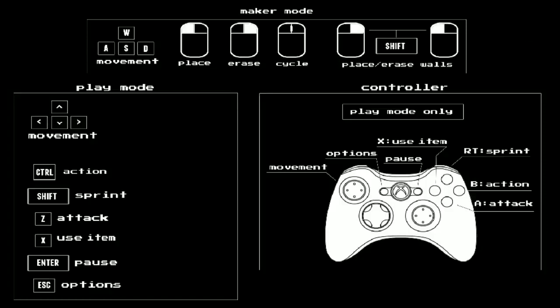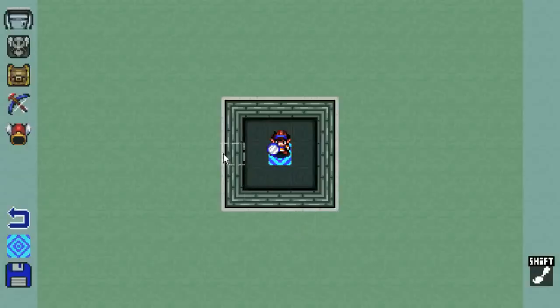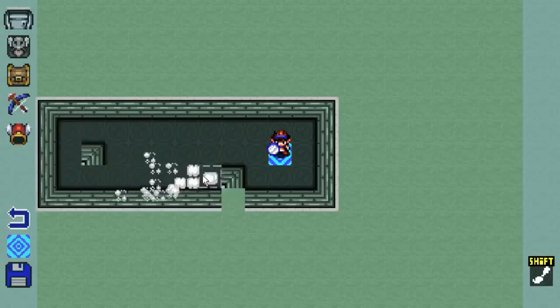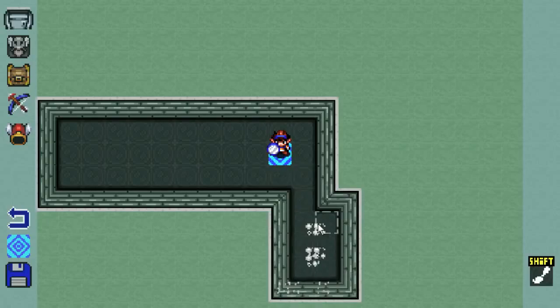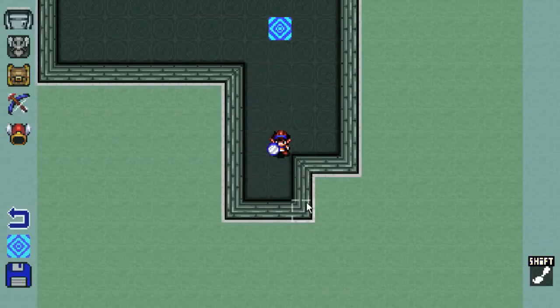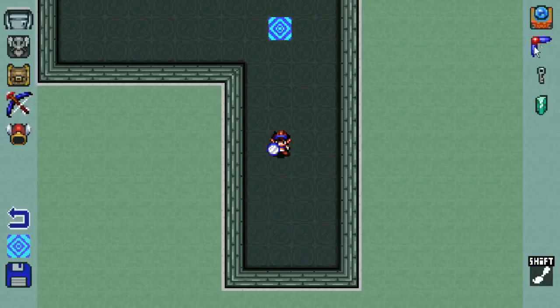So this is called Legend Maker. What you do is — tell me if this looks like something maybe a little familiar. I don't know, a little something? Maybe.